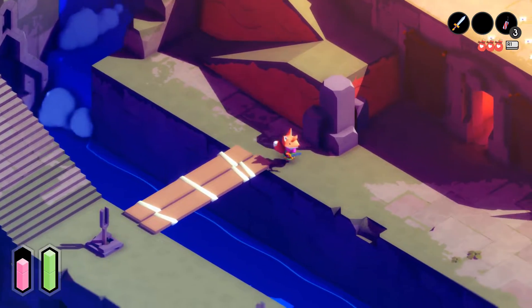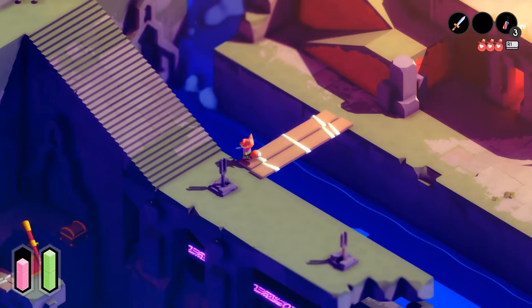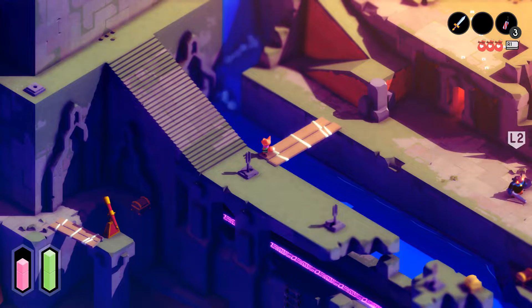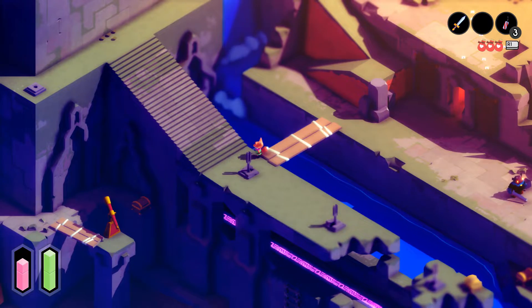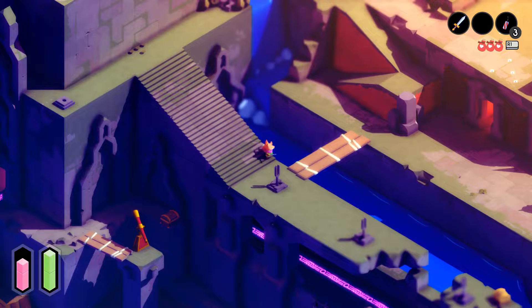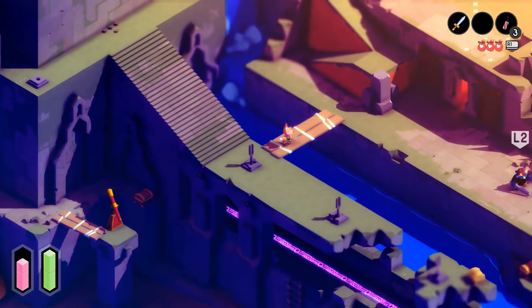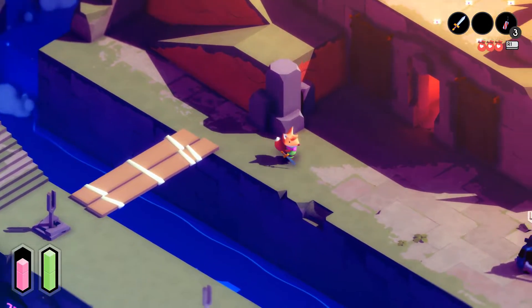So we are down here. We went in the door, and there's a scary turret up there. I don't know if we can just take it out without the shield, or if we need the shield to take it out. The shield might just be extra protection so we can take it out, but I'm not going to risk it right now.